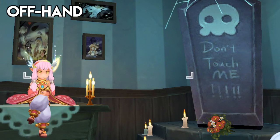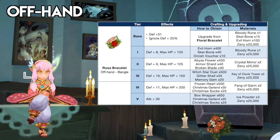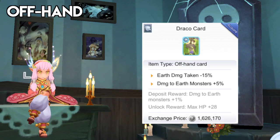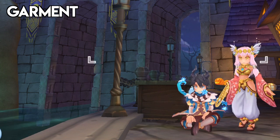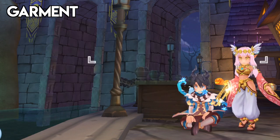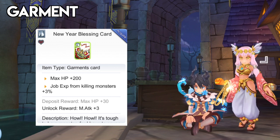For the offhand, you may use either a plus 10 or plus 15 tier 4 or 9 Niles Bracelet for more ranged damage, or a Rosso Bracelet when fighting against higher-depth monsters. For the offhand card, you can inlay a card that increases damage to monsters with certain elements. For example, equipping a Draco card increases damage to Earth monsters by 5%, perfect for farming the Orc Lady. Another option is a Year of the Pig Blessing card, which increases base EXP gain from killing monsters by 3%.